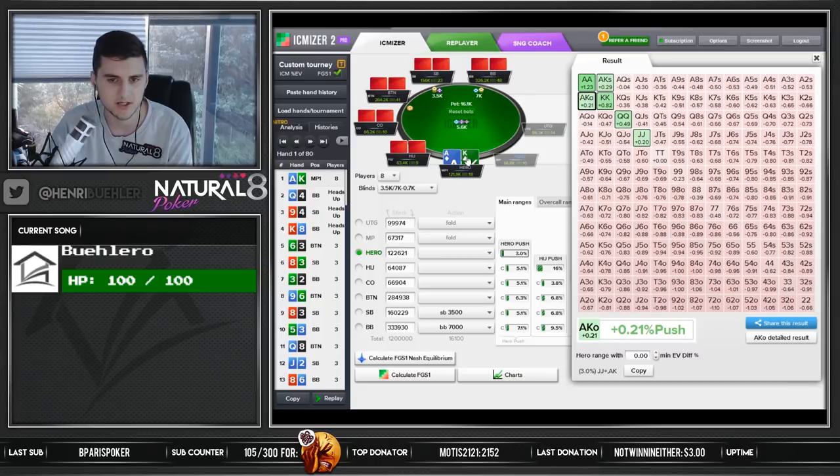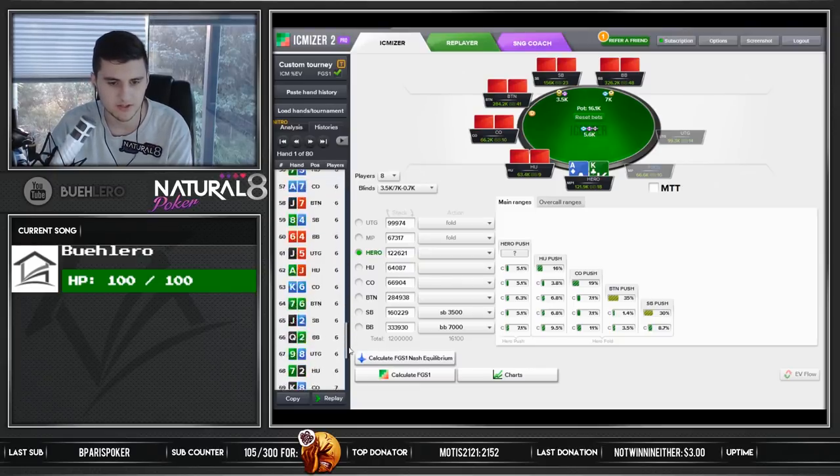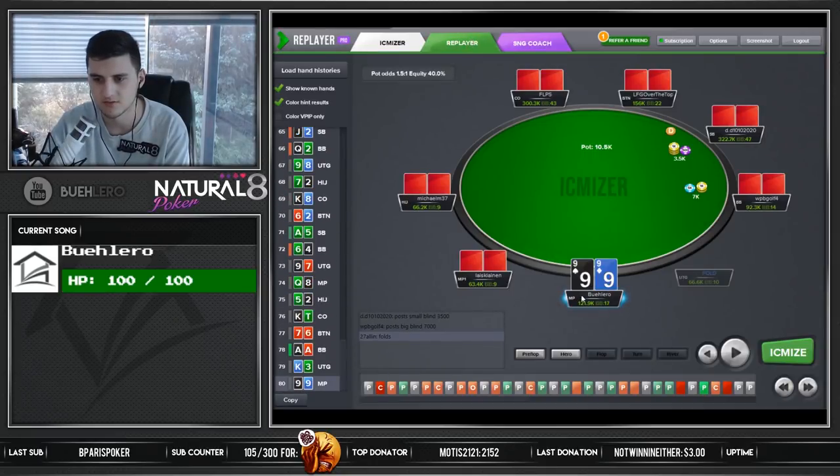Because we block the high cards, we're doing just fine. It's a pretty true spot — I think this is a reasonable range. I made it a fold and it was a bit too tight, but as I said it was an unusual spot with the 3.66x min-cash. Definitely easy to make mistakes. I have quite a few hands here, so I'm going to go back into the replay and look through the hands and see what we have to review.